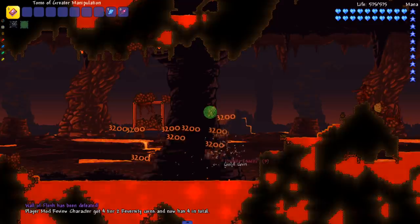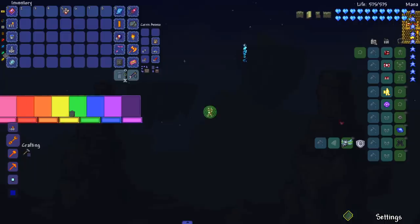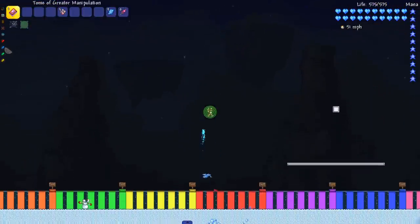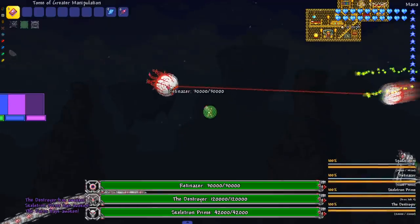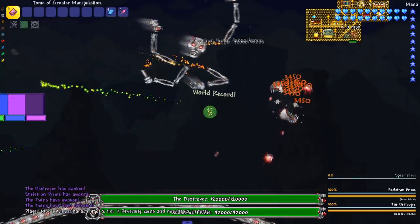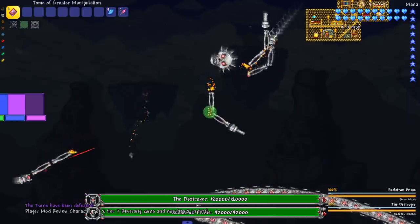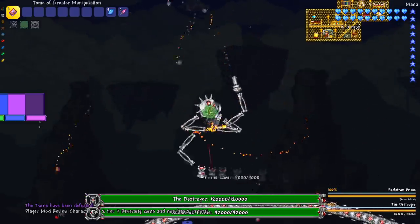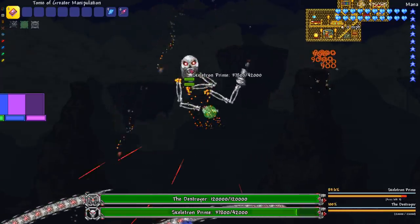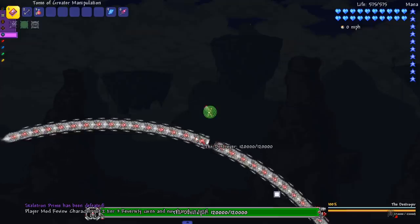Rest in peace the Wall of Flesh. On to the next boss — the mech trio. Retinazer gone, Spazmatism gone. Skeletron Prime — can I grab his arm? I'm gonna pull your arm all the way over here. It's like Mario 64 where you mess with Mario's face at the beginning. Bye bye Skeletron Prime — world record! Let's see what's up with the Destroyer — I just took a segment off of him and killed him with it.